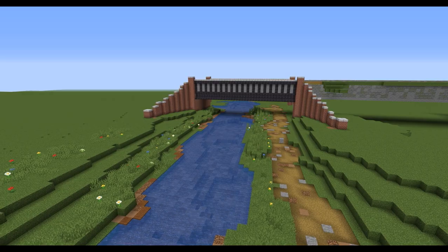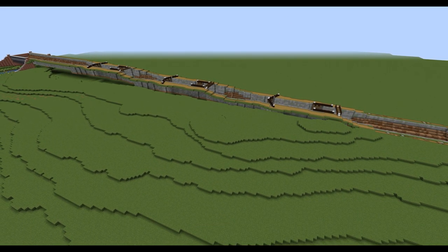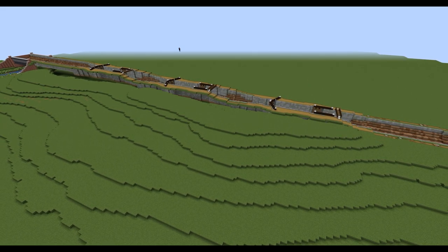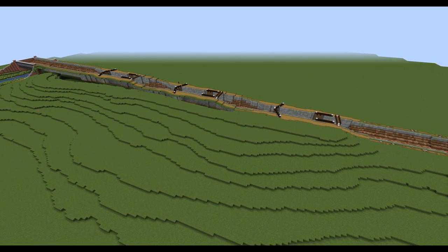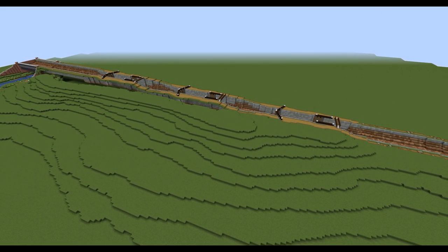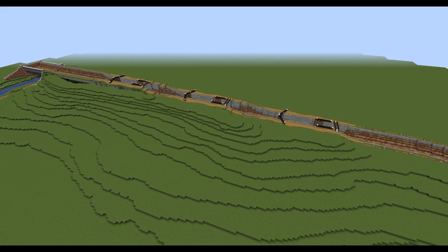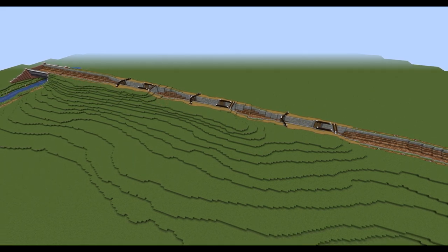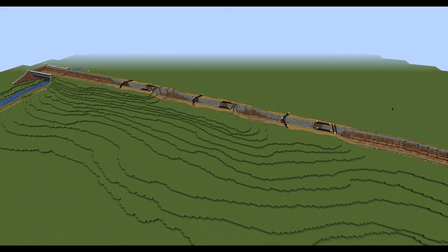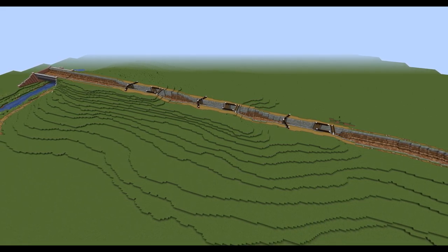The final part is building the hill this canal sits on. I've used cylinders of grass at different varying sizes to make it look like a nicely landscaped contoured land, copied and pasted that onto the other side, blended it in a little bit, then went across and added some trees. That wraps up this tutorial guide on how to build this canal - now you can go away and have a go yourselves.